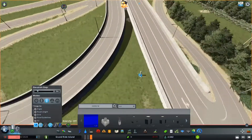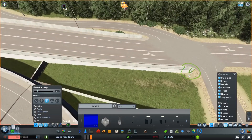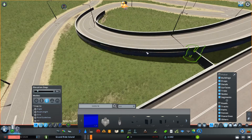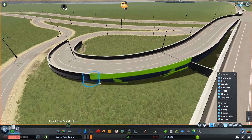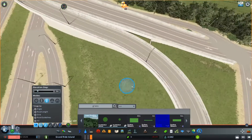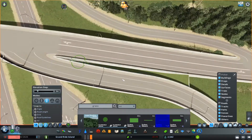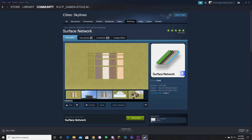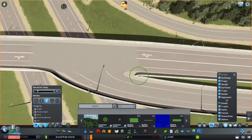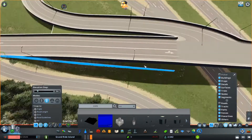The next thing I wanted to do was fill in the triangular space between the entrance ramp and the rural highway. I was originally going to use plopable grass from the Plopable Asphalt Pack, but I realized this space is at an angle, so that wouldn't work. The solution I came up with was to use the Grass Surface Network from the Surface Network Pack on the workshop. The further along I get in the build, the more I find myself using it — it's a really helpful mod and I really recommend it.